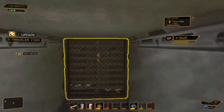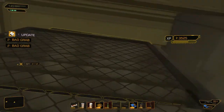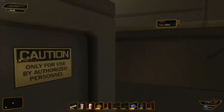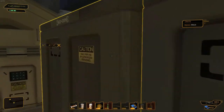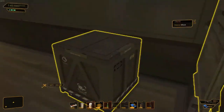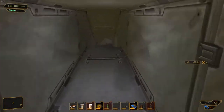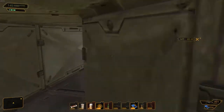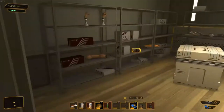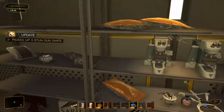There we go, a little extra experience. We're slowly moving out these boxes. I just want to see where we're located at. Some stun gun darts and an actual frag grenade.